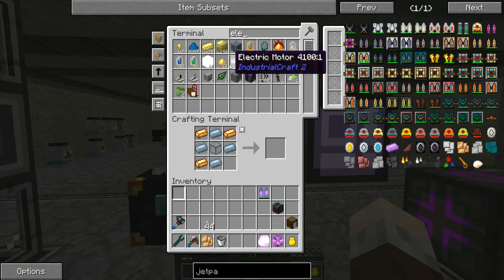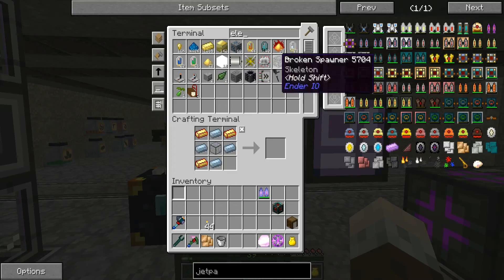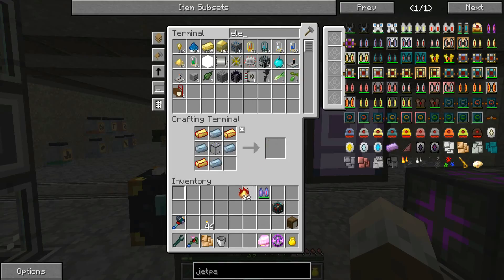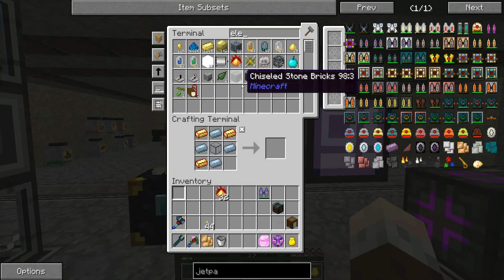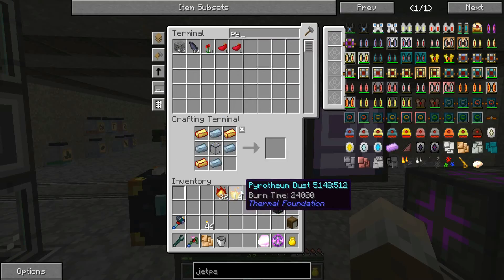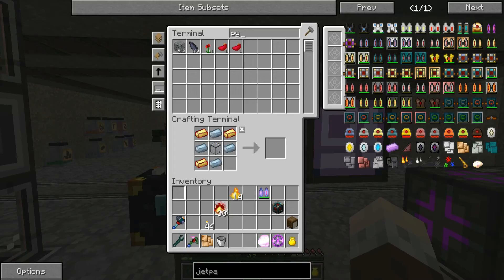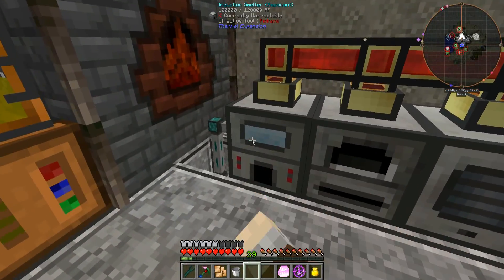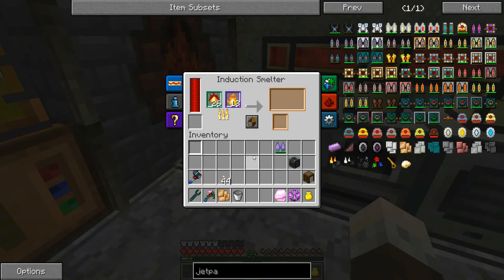We'll get a bunch of that in. We've got flux-electrum blend there already - okay, we don't actually need the electrum blend now. I think if I make half a stack of this stuff into it - that's not quite enough. We'll be able to make 28, and that'll be plenty. I think my maths might well have worked there.